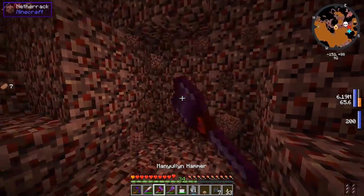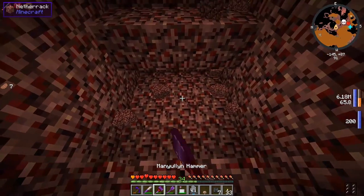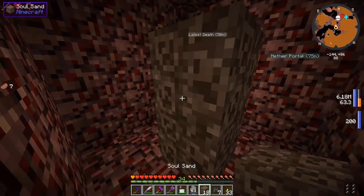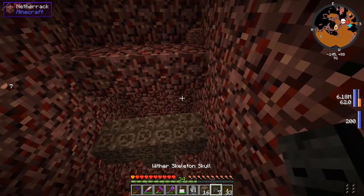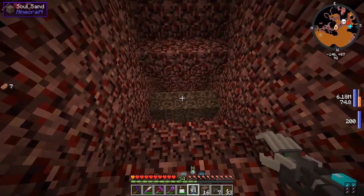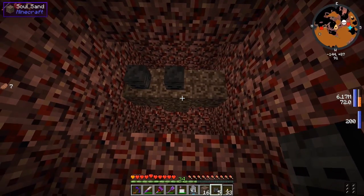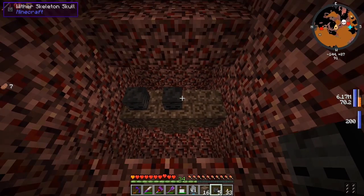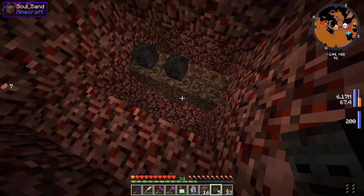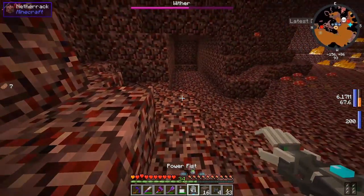Of course netherrack's not the most durable thing, so once we spawn the wither inside here he's going to break through netherrack no problem. Let's get the soul sand, do a little of this and that. Let me make sure the power fist is set to railgun - yep! And we can do the one-two. Oh man, I'm glad there's no command block in the middle - check out my Minecraft Story Mode playthrough if you don't get that reference!